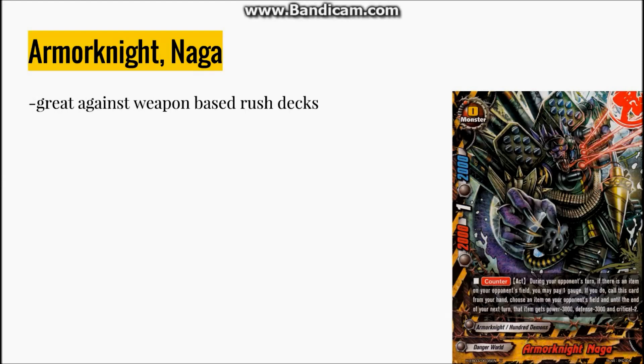Let's not forget that one time Naga counterattacked a Garam Lance — all to the center, knocked down their weapon's crit, Battlesphere Unite, counterattack, bye. And it's a monster, so it can't be negated. There is nothing your opponent can do to stop this card's activation — except not having a weapon. Which brings us to the last point: if the opponent doesn't have a weapon, it's literally just a vanilla 2-1-2, just like Artiliger.